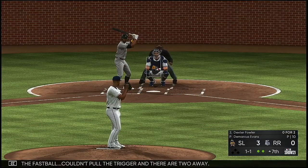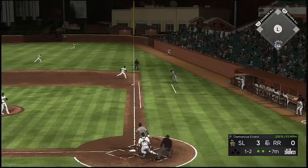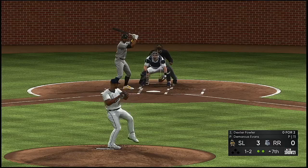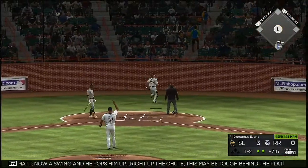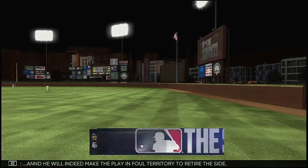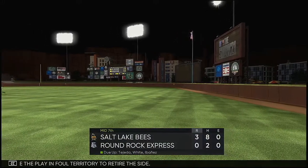Number 25, Dexter Fowler. Now a swing and he pops him up right up the chute — may be tough behind the plate, but he will indeed make the play in foul territory to retire the side. Seventh inning stretch.